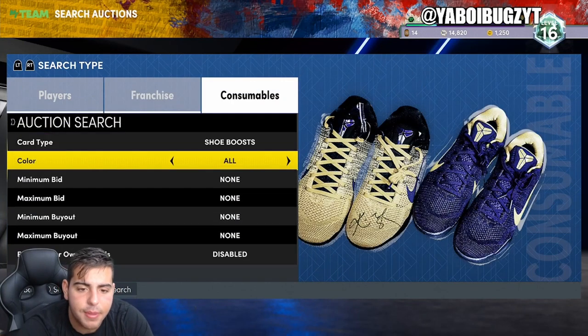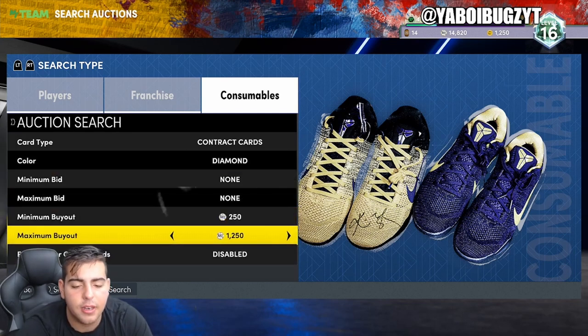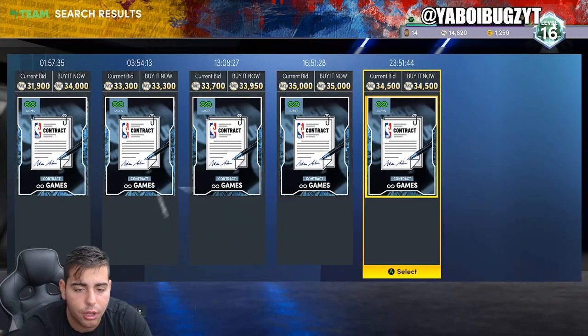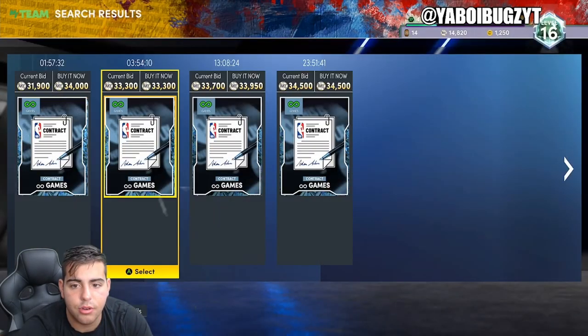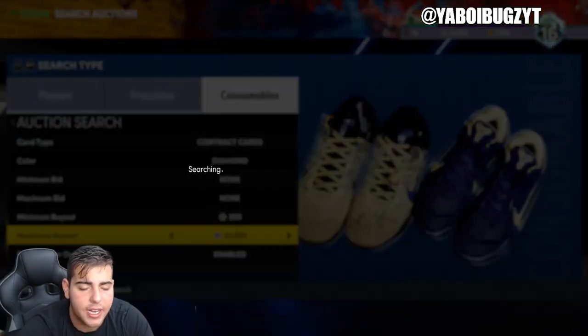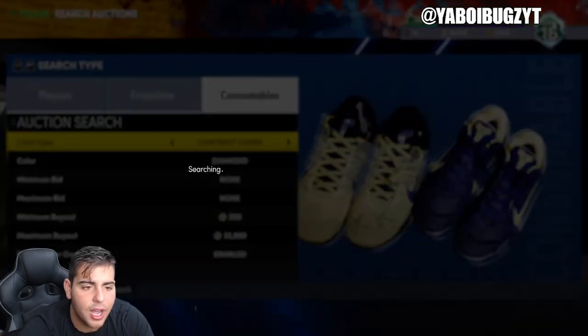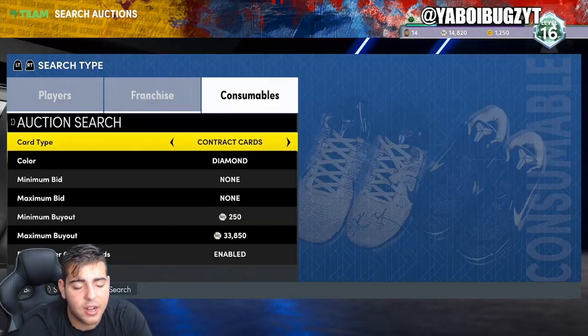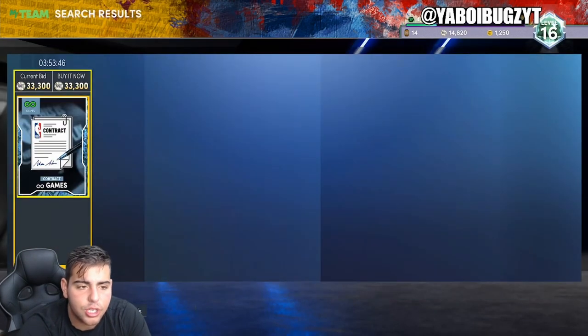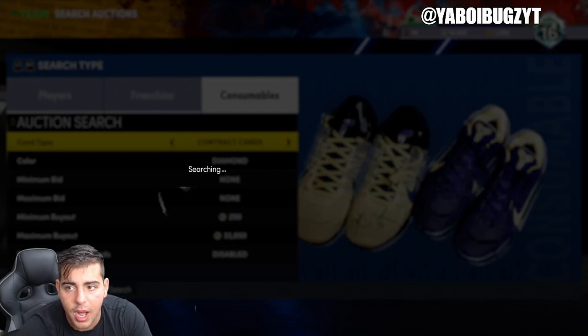Diamond contracts, guys — one of the keys to this game is diamond contracts. You just gotta know how to work it. Pretty much you go to diamond contracts, put the max at 33K to 35K, and just scroll. If you get any diamond contracts under 30K, buy it ASAP — you're gonna sell it instantly. I sold diamond contracts at 36K not too long ago. The going rate for diamond contracts right now is 33K, so after the market reduction you'll sell around 30K. If you get it for 27K or 29K, buy it.